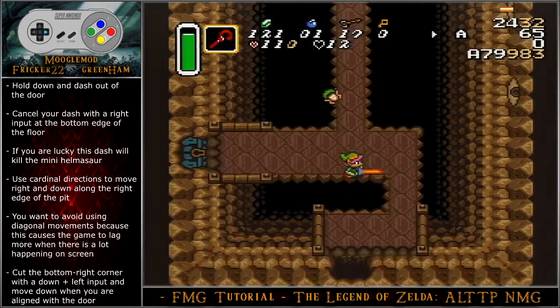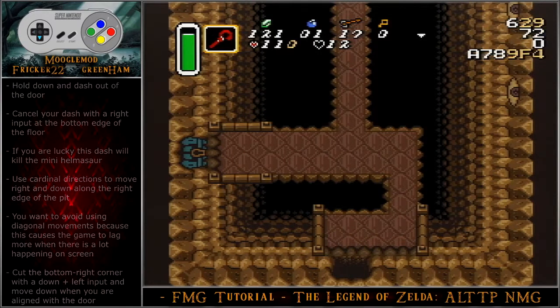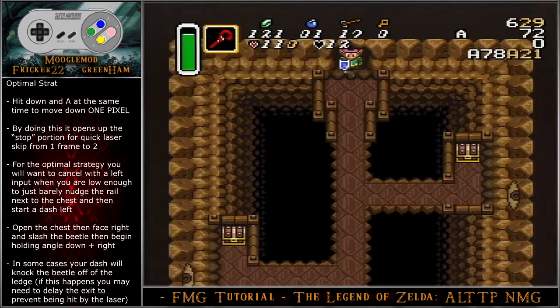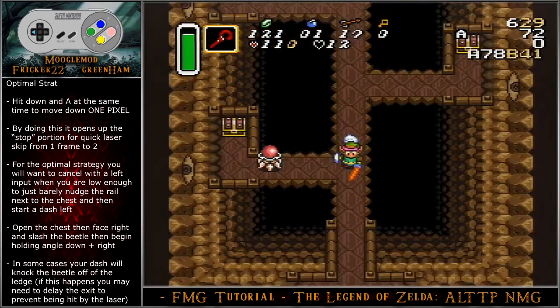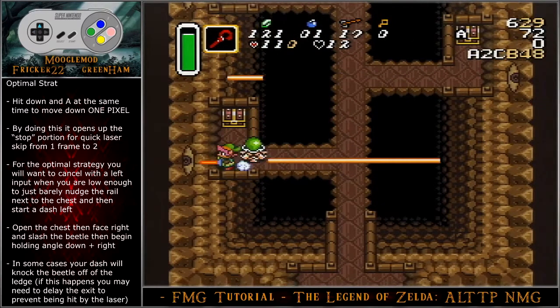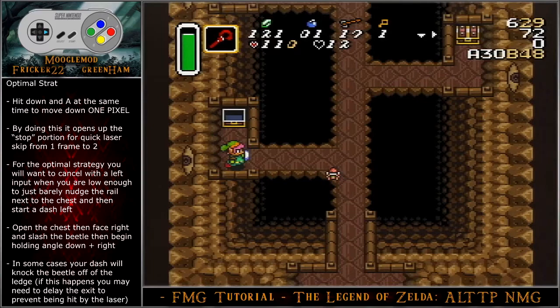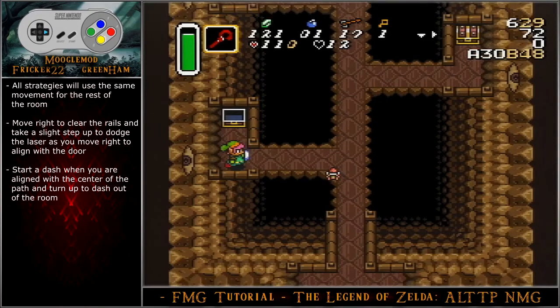Cancel your dash with a right input at the bottom edge of the floor. If you are lucky, this dash will kill the mini Helmosaur. Use cardinal directions to move right and down along the right edge of the pit — avoid using diagonal movements because this causes the game to lag more when there is a lot happening on the screen. Cut the bottom right corner with a down-left input and move down when you are aligned with the door. Hit down and A at the same time to dash downward — by doing this, it opens up the stop portion for quick laser skip from 1 frame to 2. For the optimal strategy, cancel with a left input when you are low enough to just barely nudge the rail next to the chest, then start a dash left. Open the chest, then face right and slash the beetle, then begin holding angle down-right. In some cases, your dash will knock the beetle off of the ledge — if this happens, you may need to delay the exit to prevent being hit by a laser.